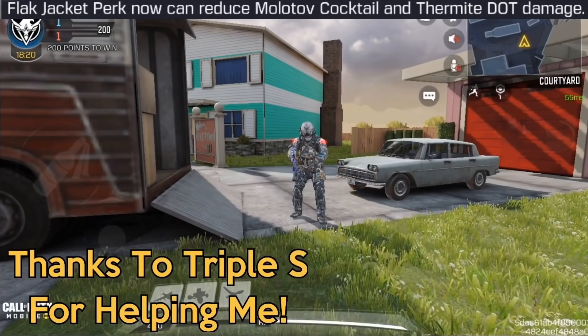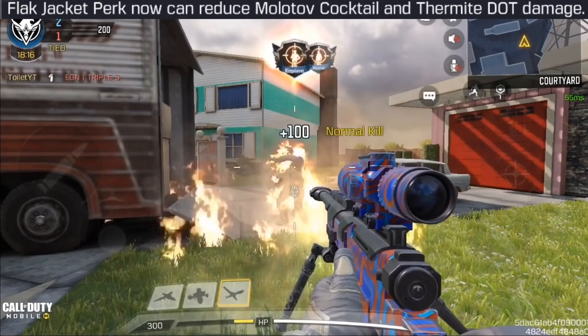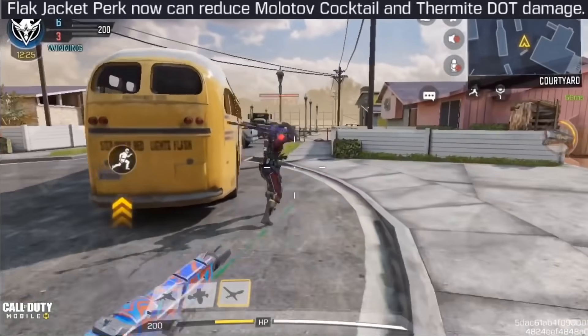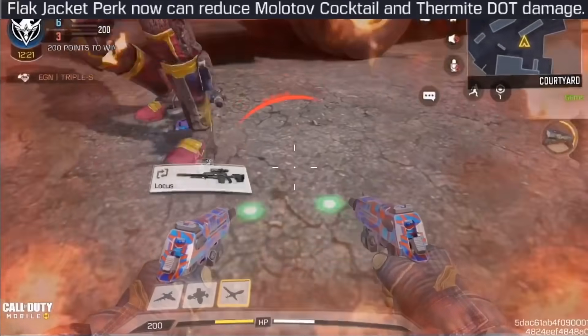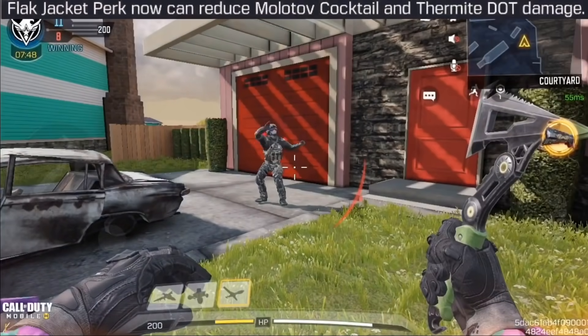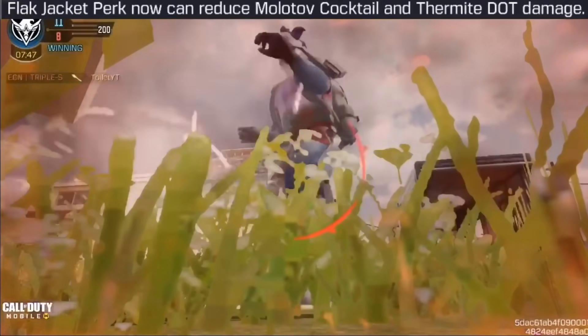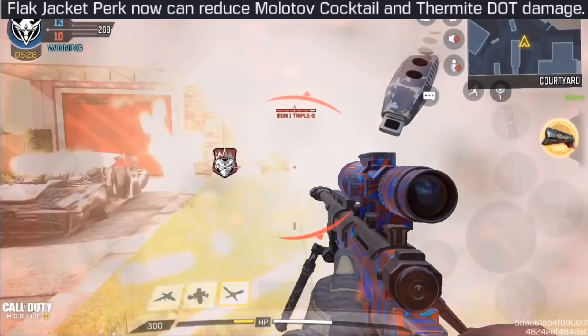Flak Jacket did get a buff, reducing the damage over time from both the Molotov Cocktail and Thermite. Without Flak Jacket, thermite burns through health very quickly, but with Flak Jacket it takes about half HP before kicking in and significantly slows down the damage — it definitely works.